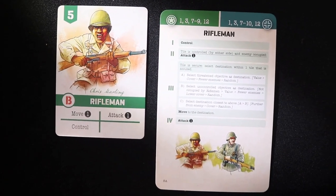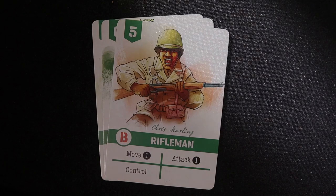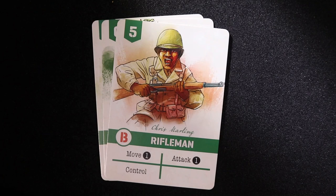Resolve each card from left to right one at a time. For every card, find the first line that applies on the solo matching card and resolve it. If that cannot be done, then the bot takes no actions. Every card that is resolved is placed into the bot discard pile. Repeat until no cards are left in the bot play area.